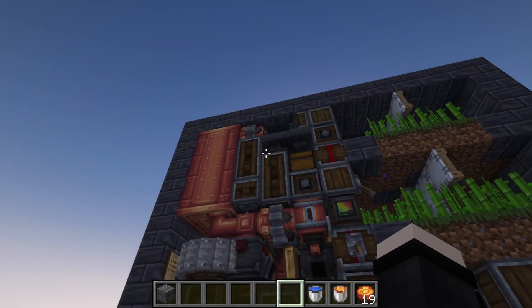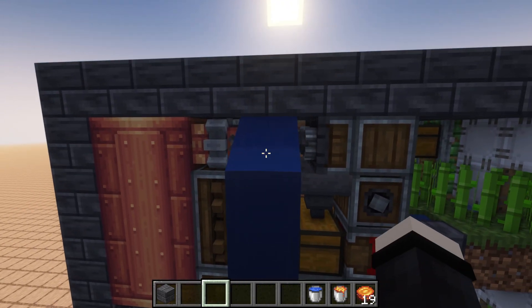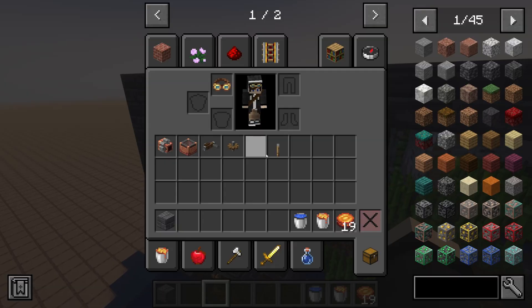Now it's time to set up your cobblestone generator. Come up here to the top and waterlog these two stairs. Now add some block to keep the water from flowing out, whether that be a simple block or a glass trapdoor — whatever you want to use.